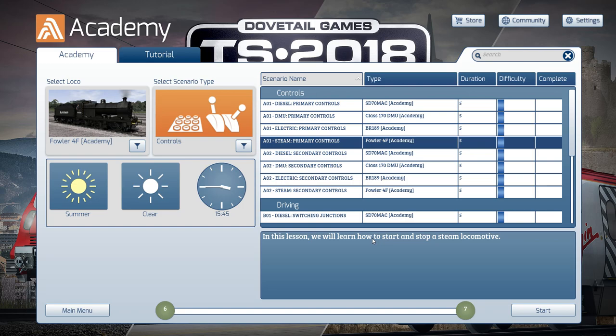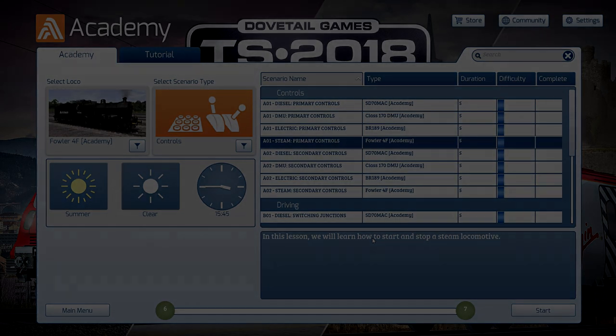I'm going to go and record the second part straight away, so by the time you make comments on this video the next video will probably already be ready. Anyway, primary controls - diesel, DMU, electric and steam - done and dusted. I can start some trains, I can stop some trains, but if you ask me to do it without a prompt it's going to be a bit of a problem. I hope you enjoyed it - remember to smash the like button below, and until next time, take it easy!